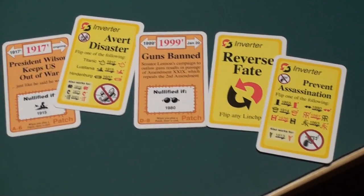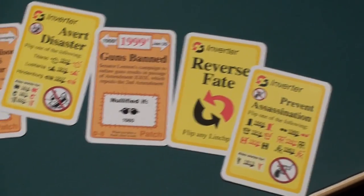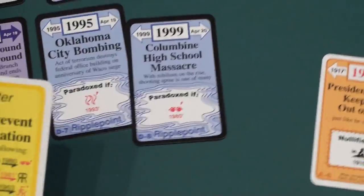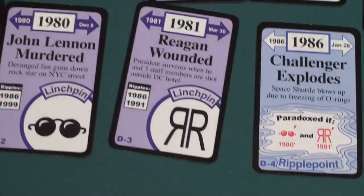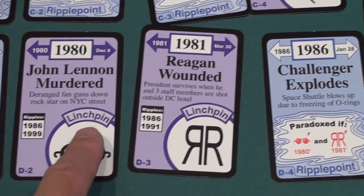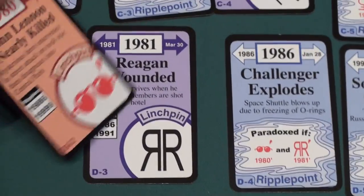In the solitaire version, you have five cards in your hand and you fill it back up to five as your cards go down. Let's do an example of card play. Let's say you play this prevent assassination card. You can prevent the Archduke Ferdinand's assassination, or — as marked on the card — we're going to prevent John Lennon's murder. So we play that card onto one of these linchpins — pivotal moments in history that you can change.